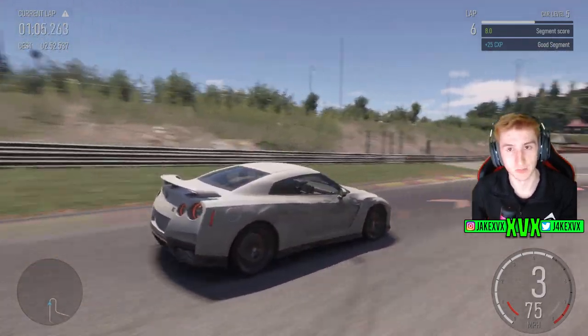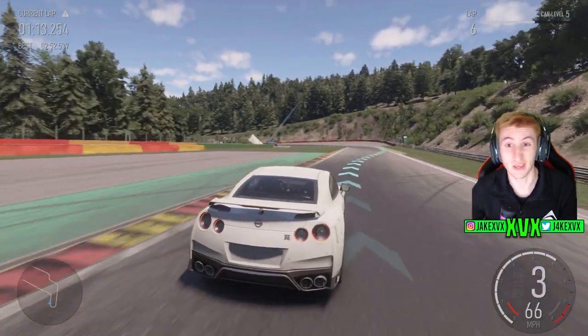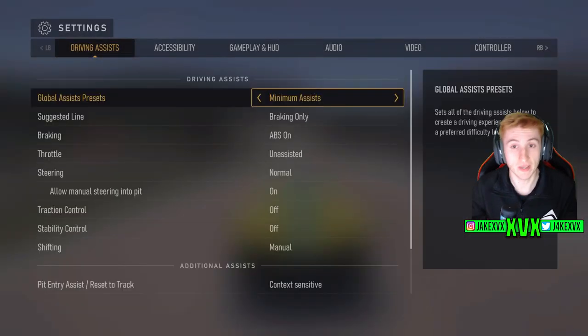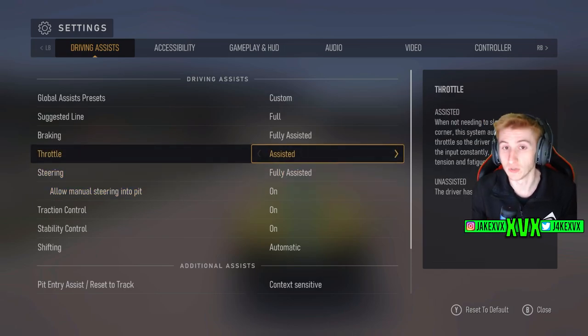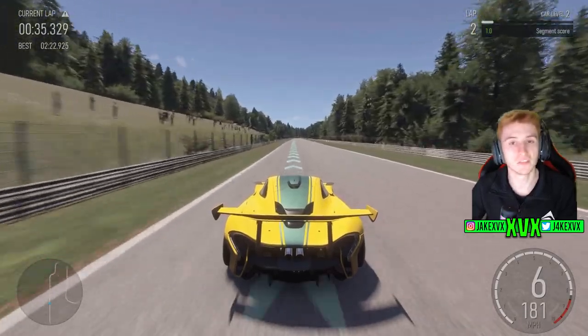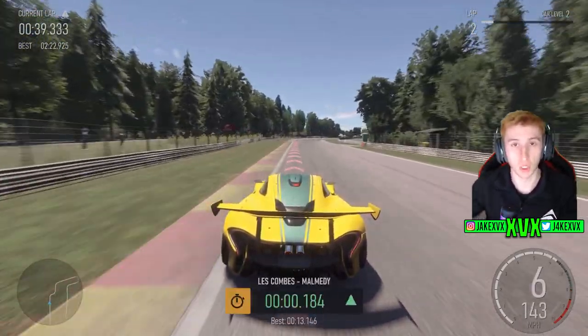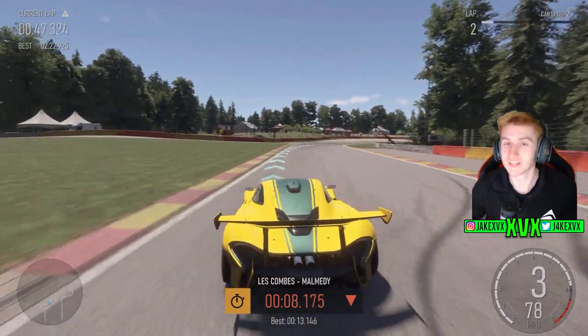This is where some of the tricks come into play to really refine how quickly you level up in free play. While I don't fully condone this, it is a feature — go to your assists and you'll find options where you can essentially make the car drive itself. Turn steering and throttle all the way to fully assisted and you'll have a self-driving car that does endless laps on its own, getting your car XP as it goes. I do recommend sticking with your controller though — keep using the throttle and steering to help along with the assists and you'll drive even quicker.